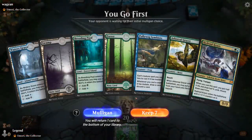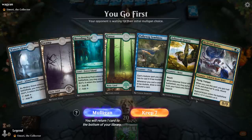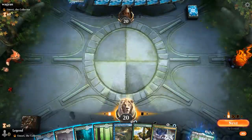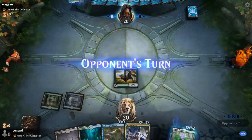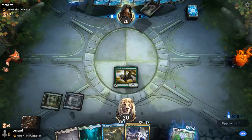Alright, we're on the play facing an Umori deck, so could be a mirror match of sorts. Hand seems reasonable — we're missing a mutate creature to go with the Symbiote, but we can maybe play a small Hydroid Krasis to draw into one. Turn 2 Symbiote, turn 3 Umori — take it from there.